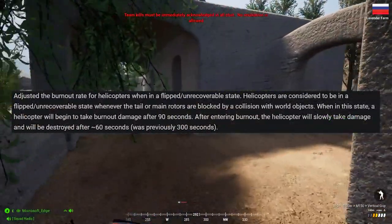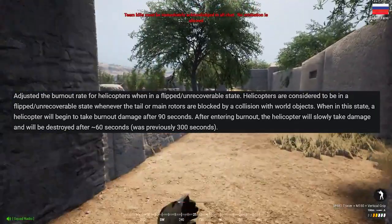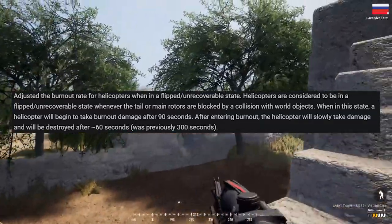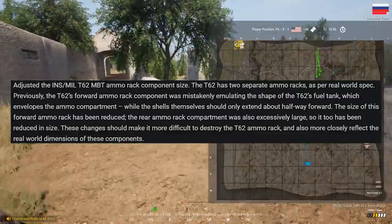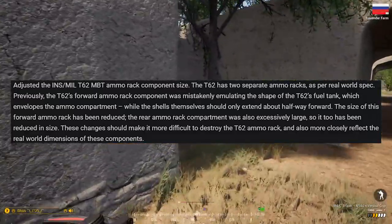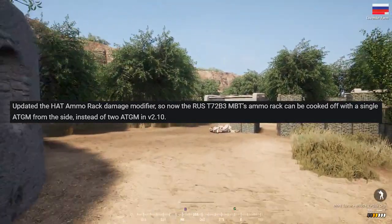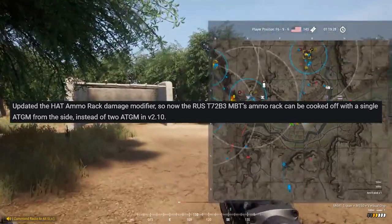Helicopters that end up in unrecoverable states will now also have a much quicker burnout rate. Previously, helis that crashed with no way to repair the rotors due to nearby collision issues would burn out and destroy themselves after 5 minutes; this has now been reduced to 1.5 minutes. T-62 tanks have also been tweaked to reduce the size of their ammo rack's hitbox, since the previous model was much larger than intended, causing the tank to cook off way easier than it should. Additionally, a fix was applied where the T-72 previously needed two ATGMs into the side in order to cook off — now all tanks can be one-shot ammo racked with ATGMs.